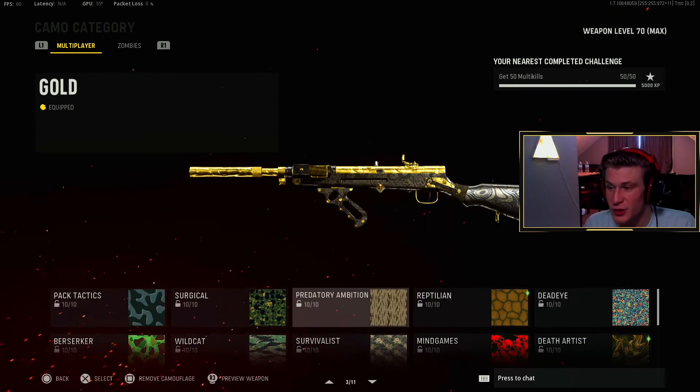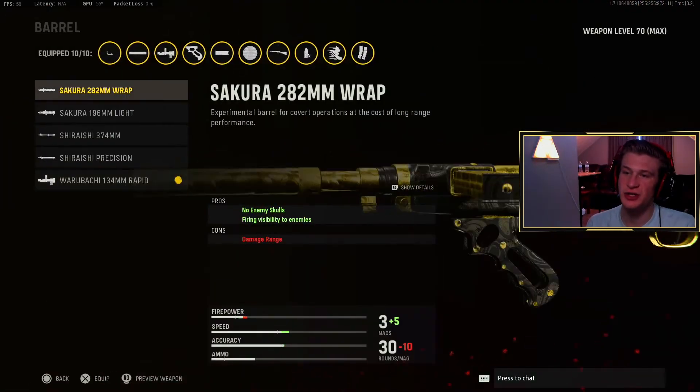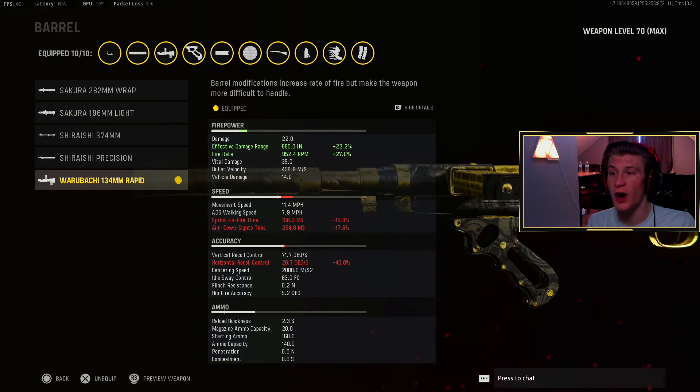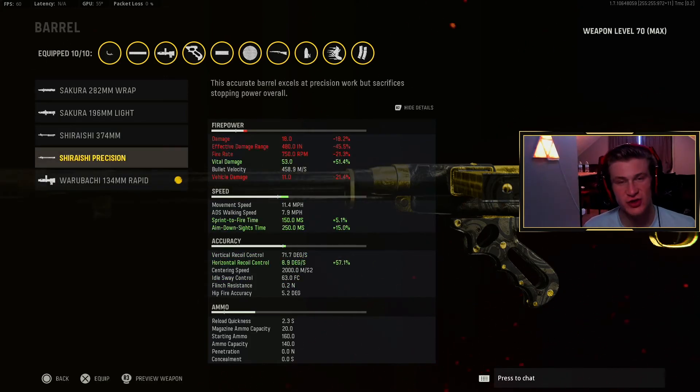Basically for this gun I had to get 200 long shots and 200 hip fire kills, which is annoying. Long range is just annoying especially with the type of barrel they wanted you to use — this rapid barrel — which has good damage range but terrible accuracy. As soon as you put this barrel on you're going minus 40 on your recoil control, that's almost half the recoil control you previously had.